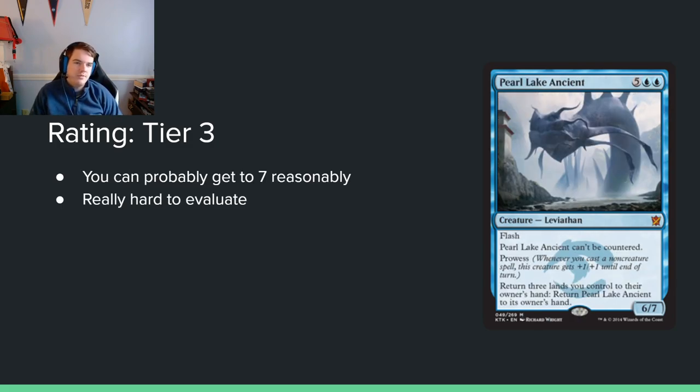Pearl Lake Ancient — 5 blue blue for a 6/7 with flash. It can't be countered, has prowess, and you can return 3 lands you control to your hand to return it to your hand, protecting it from removal. It's large, has flash, can eat stuff in combat. It's kind of like a Hullbreaker Horror without any of the good text. It's seven mana, so I'm putting it in tier 2 or 3 — it's fine.